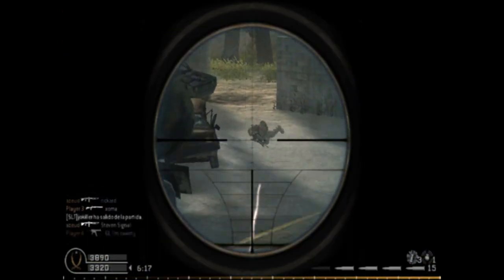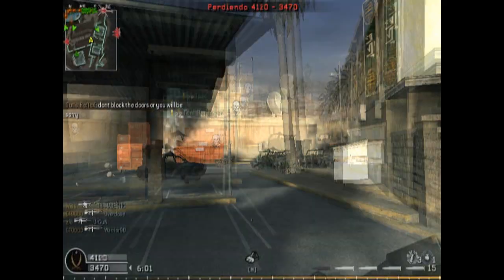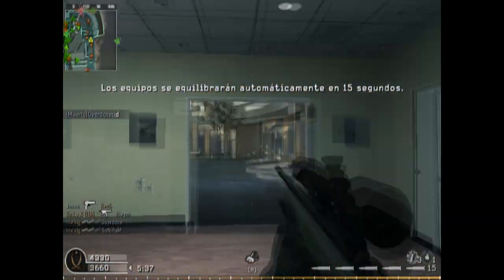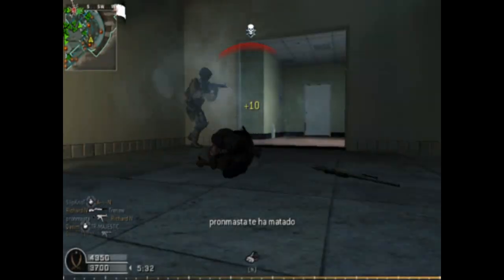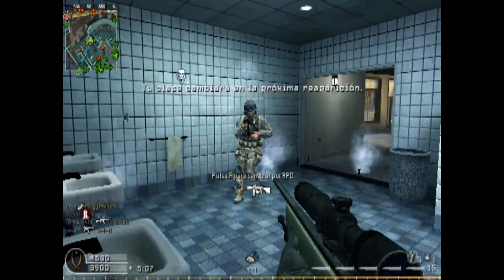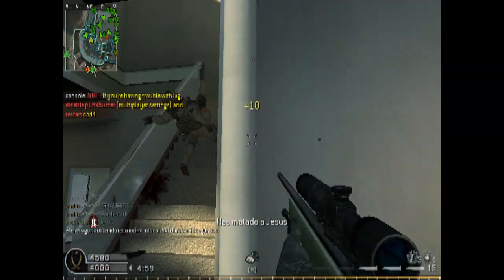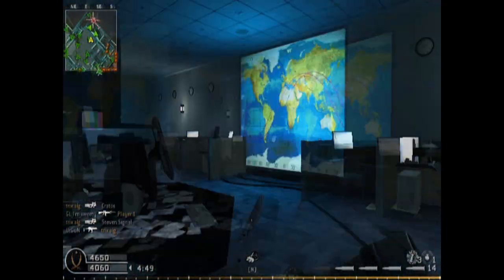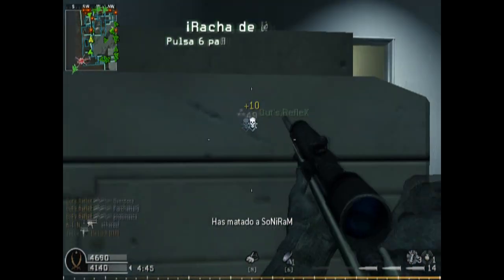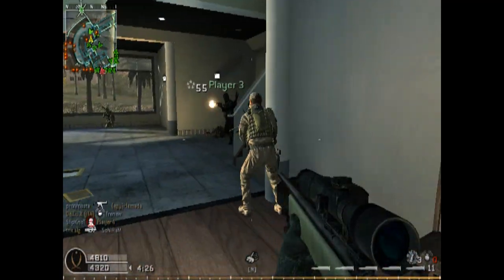We will start with the M40A3 sniper rifle. It is a bolt-action rifle with five shots. It is the best bolt-action rifle when using Stopping Power on it, and it is my favorite sniper rifle in Call of Duty 4. If you want to be a sniper, you have one golden rule: one shot, one kill. Anything less and you might as well be using an assault rifle.